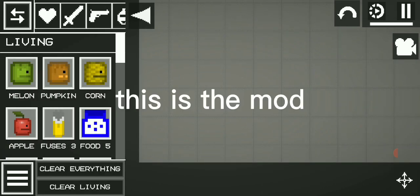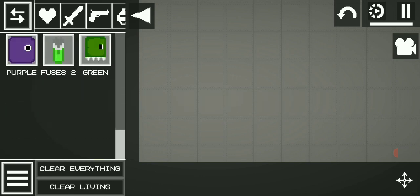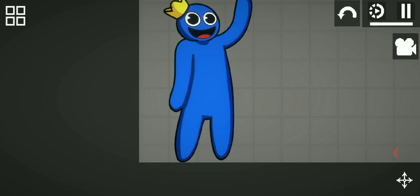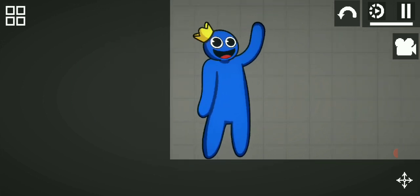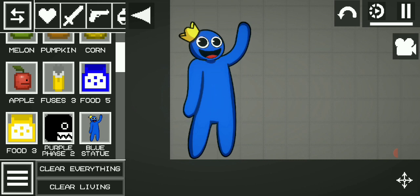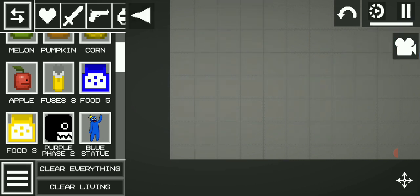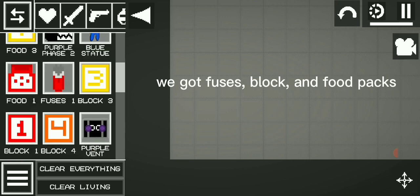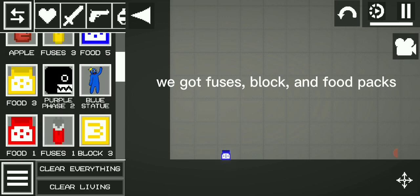This is the mod. We got a blue statue — it's unbreakable. We got fuses, block, and food packs.